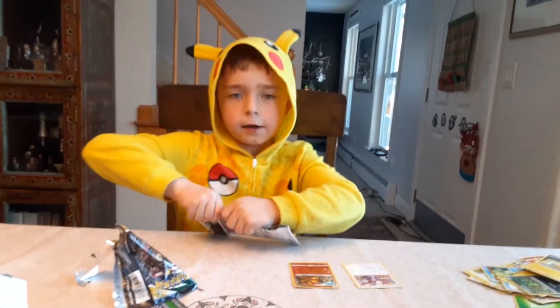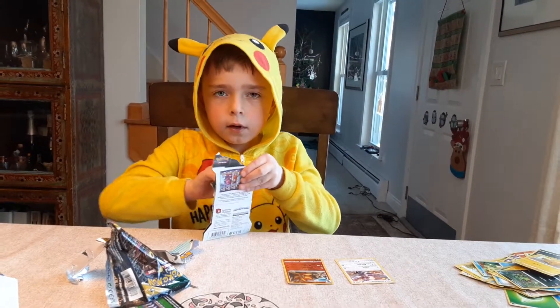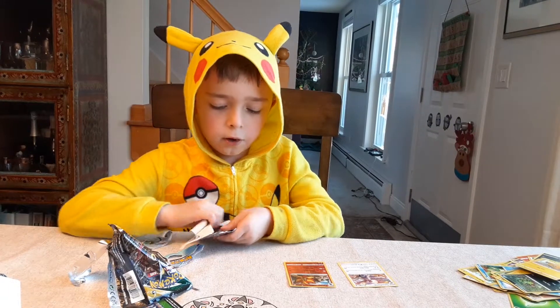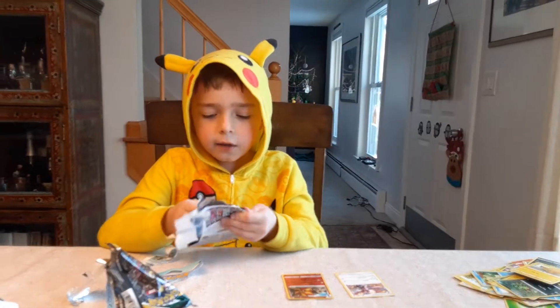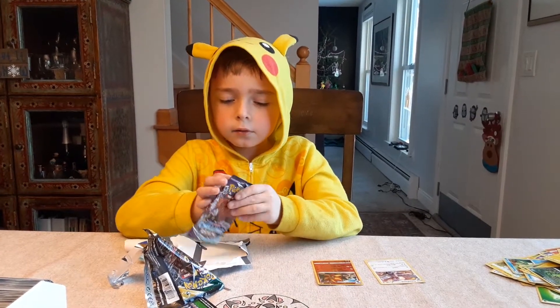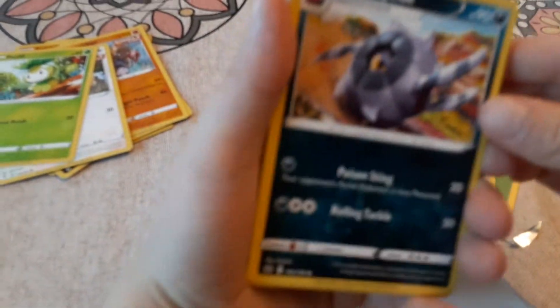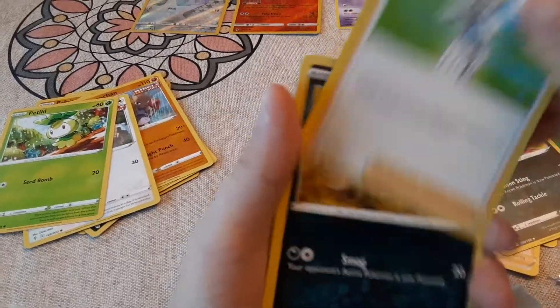Chilling Reign blister pack — what's the difference between a blister and a booster? A blister means it's sealed with something else other than just the booster — it's sealed with plastic and extra items. Here we go — that is hard. Okay, it's a code card. One, two, three, four — and a Leaf Energy, a Whirlipede, Zubat, Koffing, Deino.